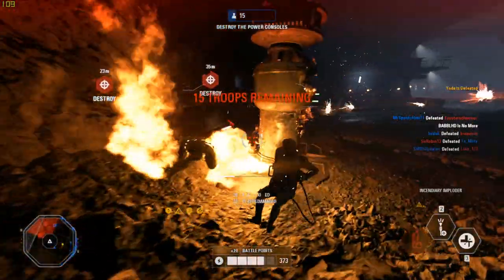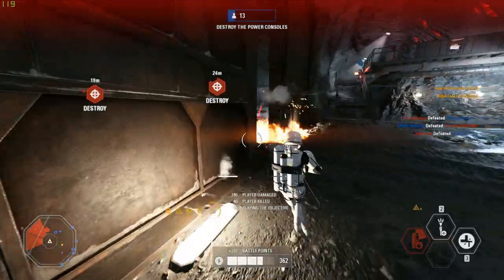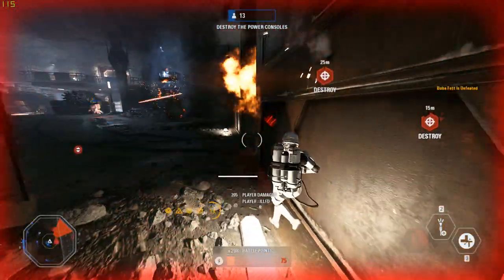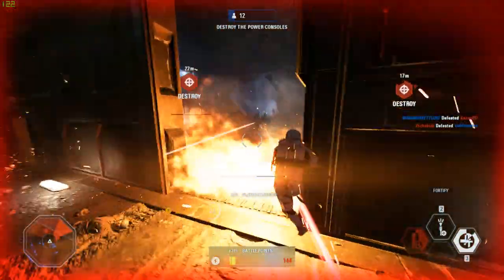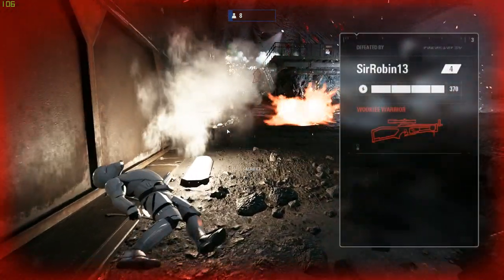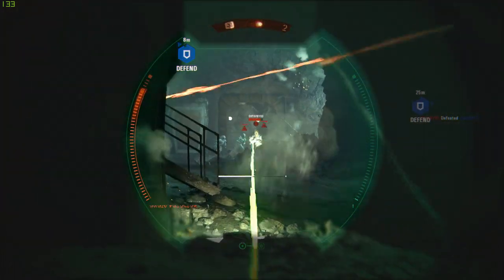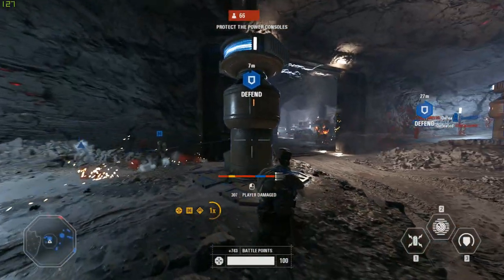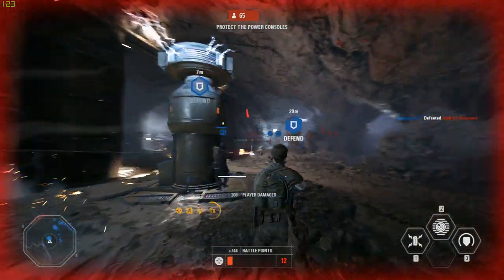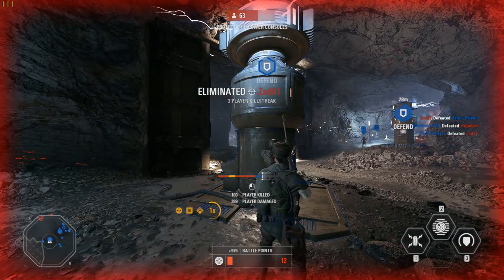You could have 20 snipers on the First Order team at the back of the map dealing a lot of damage to the power consoles. There are three consoles — the first one is on the outside of the blast door, making it very easy to destroy and it usually goes out in every game. The second two are trickier because you need a particular angle to shoot them, and the more the door closes the harder they are to see. The ideal situation for the Resistance is to hold the room outside the blast doors, because if you control that room the First Order won't be able to reach those consoles.